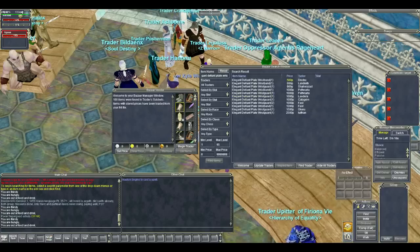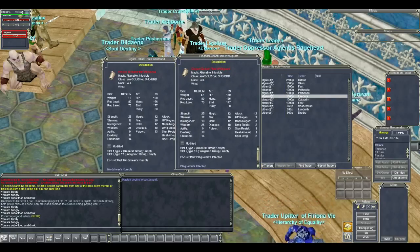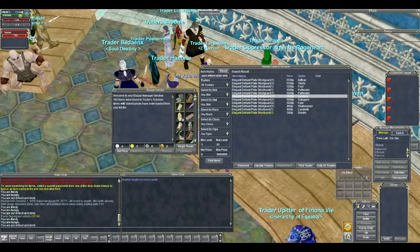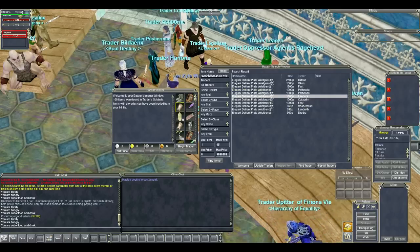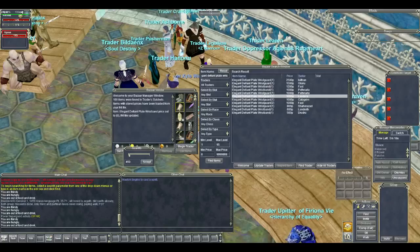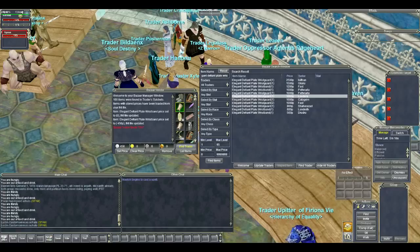For example, let's price these elegant defiant plate wrist guards. Let's see what the difference is between both of these to know why one is selling for more and one for less — they look pretty much exactly the same. So let's say they are essentially going for the same price. The lowest right now is 500, so I would price mine at about 450 or 445. In order to price the item, go to set price, click platinum, type in your number — you can't use the number pad for this, which is quite annoying — and then click set price. Now the item is shown in green which means it is for sale.